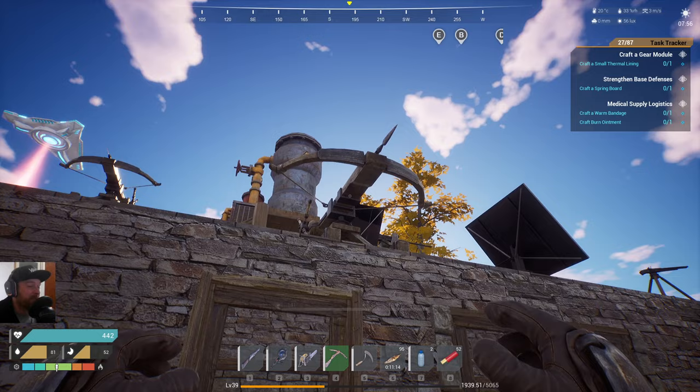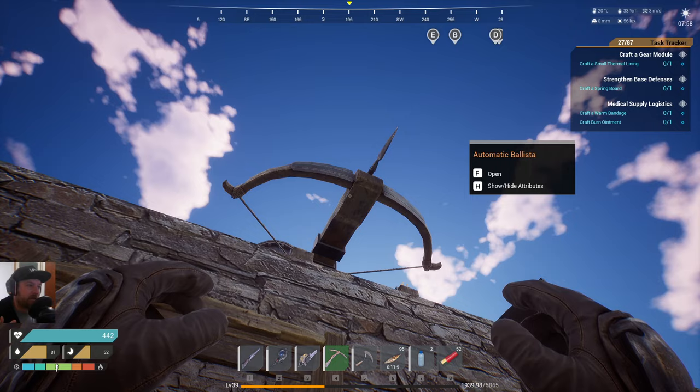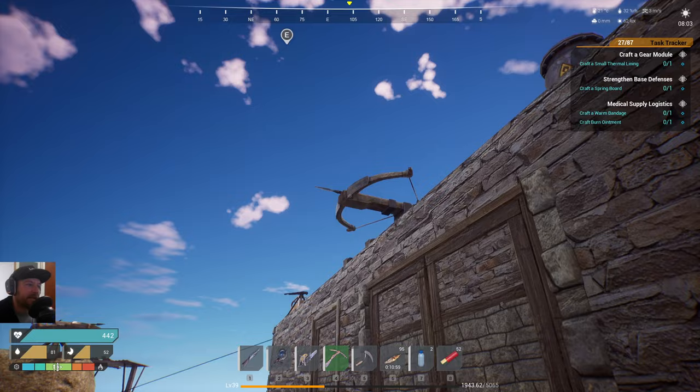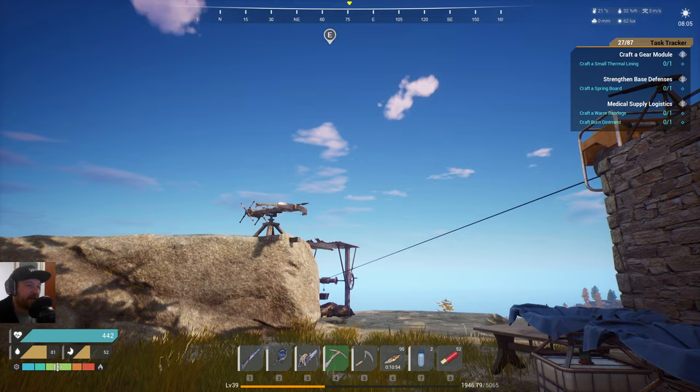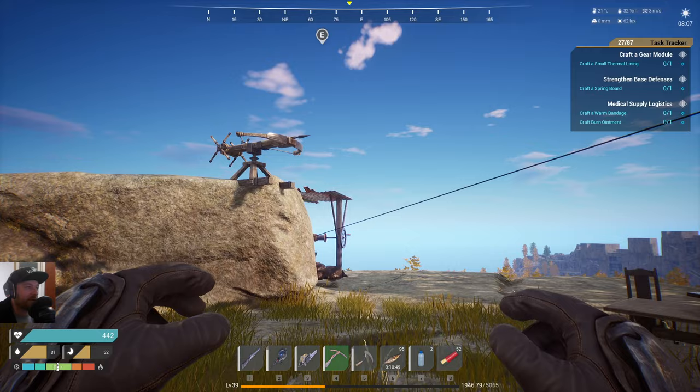In terms of defences early on and to mid-game, these ballistas are just great because they can do a full 360 and they can also go up and down, compared to the flintlock pistols which can only face one direction and don't rotate. They just take arrows which are really cheap to make, and anyone coming towards your base just gets peppered with them — they immediately run away scared. It shoots animals as well, so they are really useful early on.